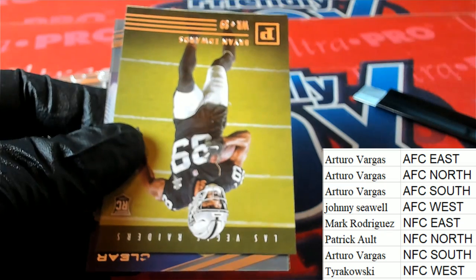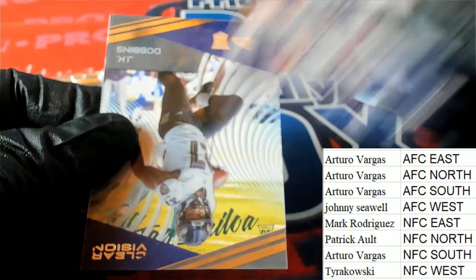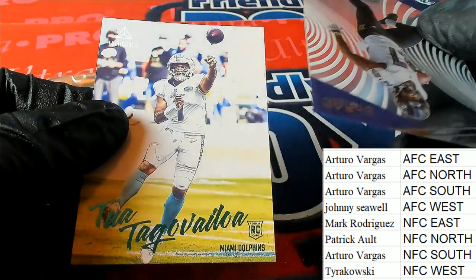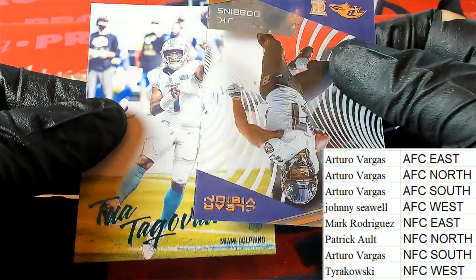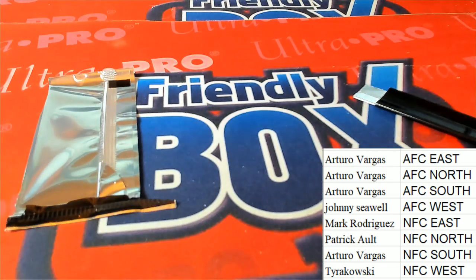Aaron Rodgers, Brian Edwards. Good luck, everybody. J.K. Dobbins for the Ravens — couple of his rookies. And another Tua — there's a lot of Tua's in there. For Arturo. Congratulations with your Tua's in the break.